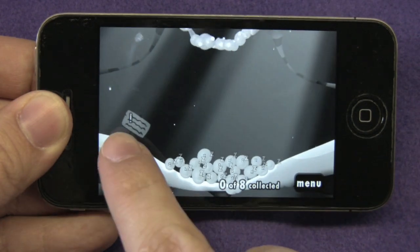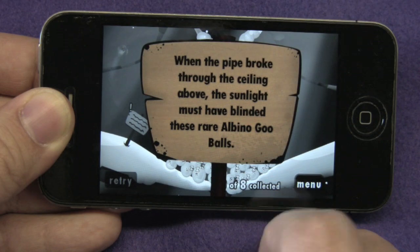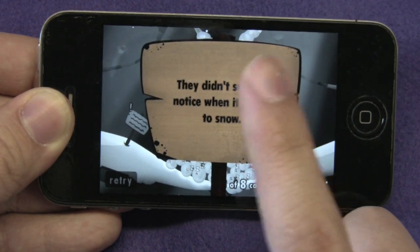There are many different types of goo you'll come across in all the levels. In this cave these are white. There are also signs that tell you different storylines in the levels — they're pretty funny too.